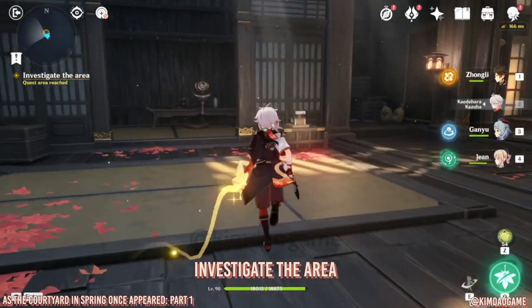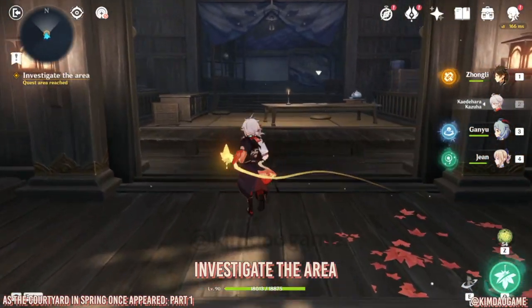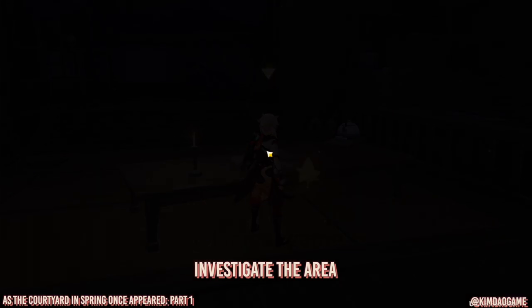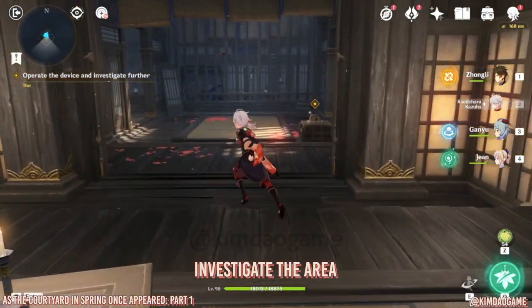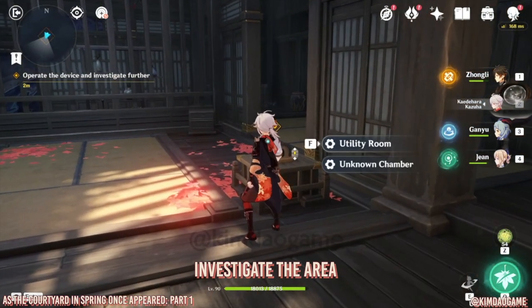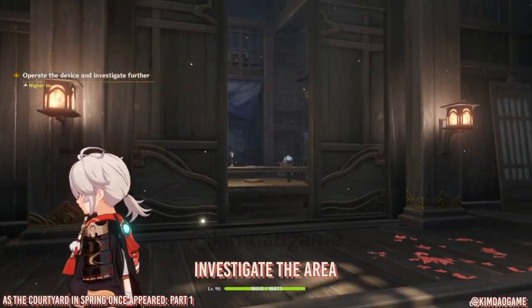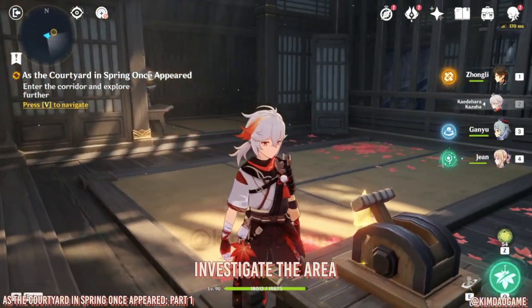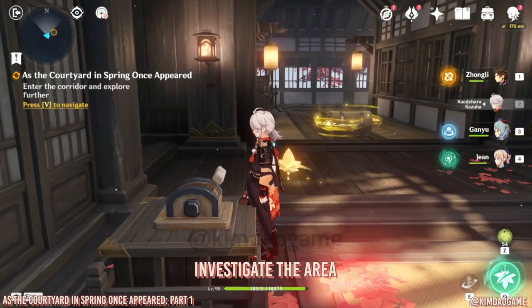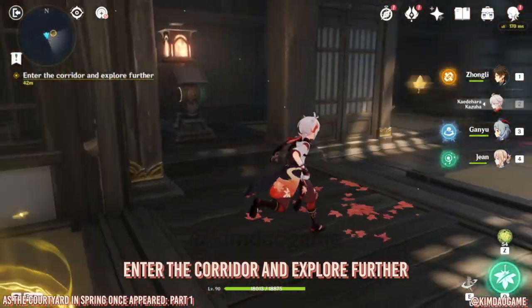Now what we're gonna do is we can go into this next room and we can investigate whatever is on the table. Once you've done that, go back and then we are going to change to unknown chamber. This is just going to change the room around — we're gonna be doing this a lot in this domain. So we will have a chest but we cannot unlock this one.